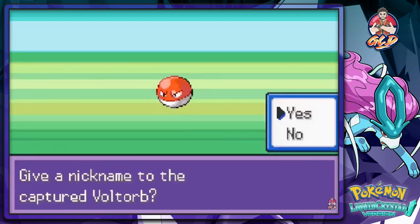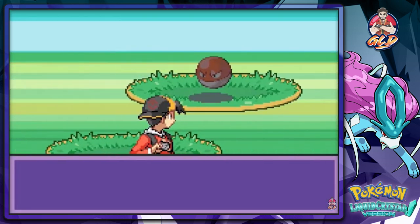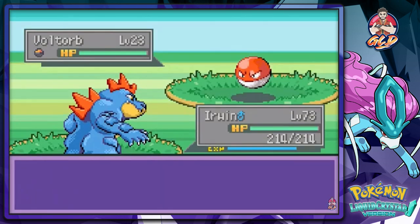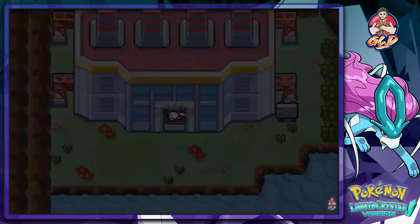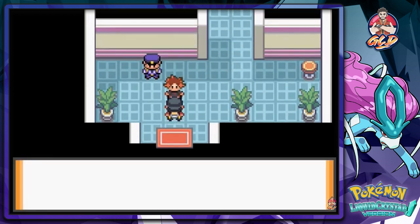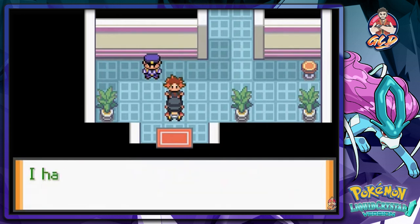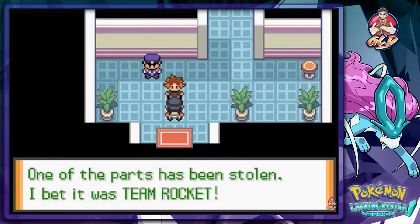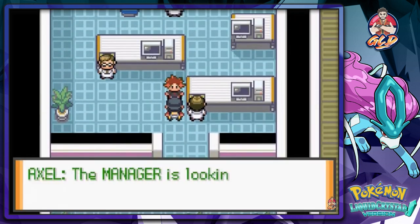We caught ourselves a Voltorb! Just had a nice meal. Here we are in the Power Plant and our good old friend — I can never remember his name — his name is Axel. He says he had a feeling something strange was going on here and he was right: one of the parts has been stolen. He bets it was Team Rocket.